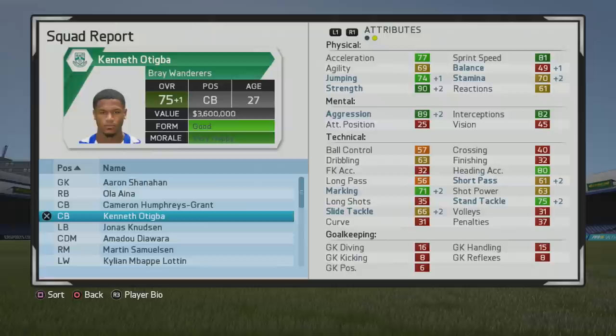At 75 overall, age 27, there are more improvements to his strength — even stronger now. Jumping is pretty good, heading accuracy up to 80. Marking has reached 71, slide tackle is still very low, but stand tackle is pretty solid and aggression and interceptions are very good.